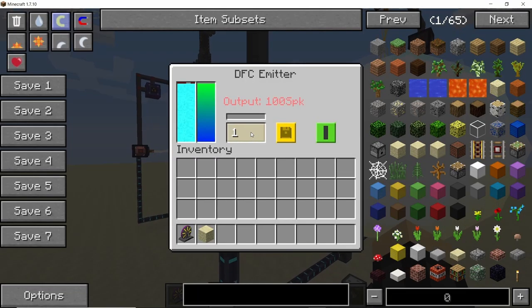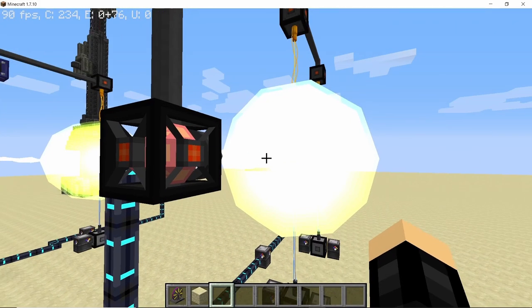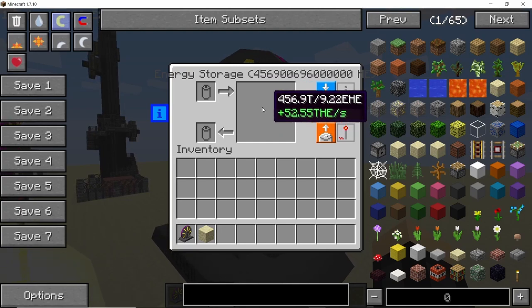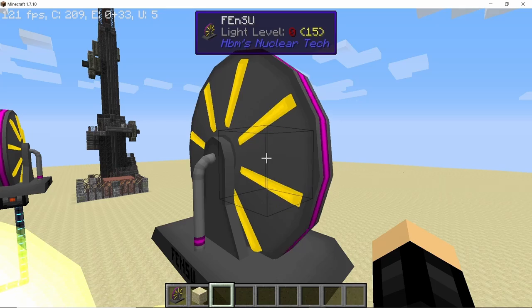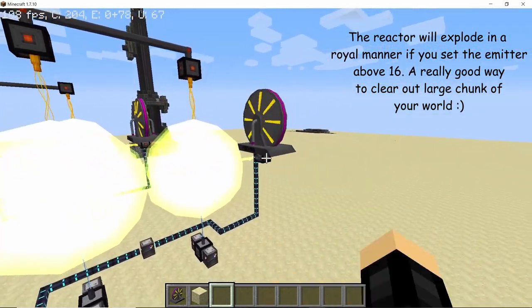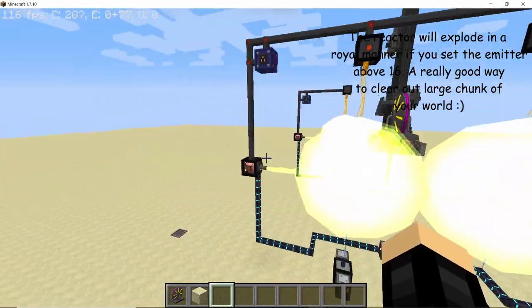But you can push it even more. Setting the power level to 16 and running it gives the maximum power this reactor can produce in this configuration: 52.55 Tera HEs per second. This is the maximum because you cannot push the emitter beyond 16 — if you do, the reactor will actually explode.